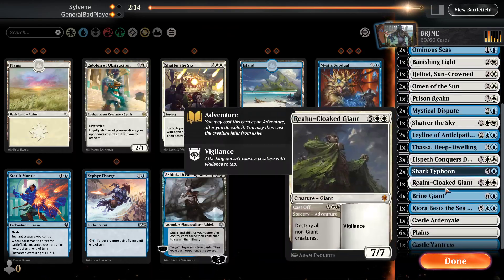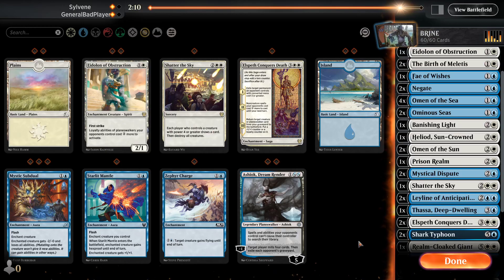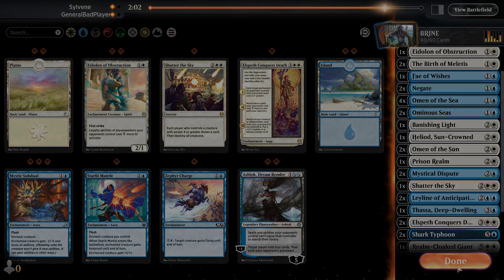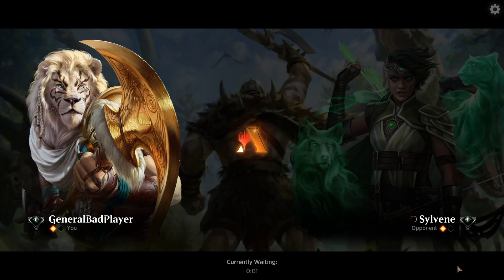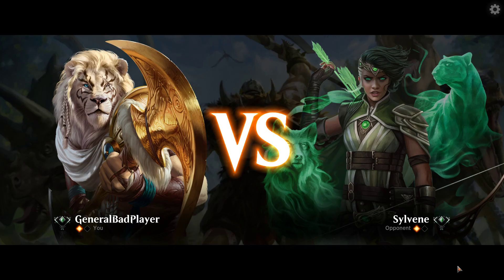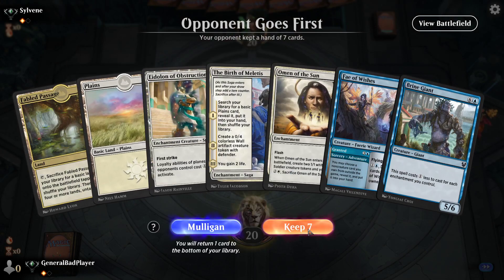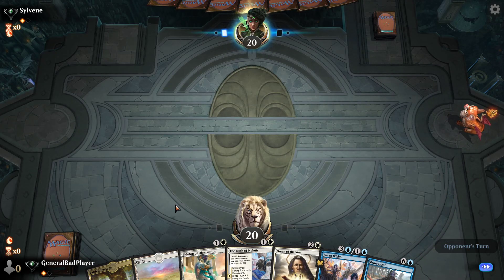Let's take out one Elspeth and put in one of these Aethon things. I think that'll be fine. Really dropped four lands — oh jeez, maybe we do have too many lands in the deck, with the four searches and the Birth of Meletis. Maybe we do have too many lands. I'm willing to admit that. This is not the greatest but we'll keep it.